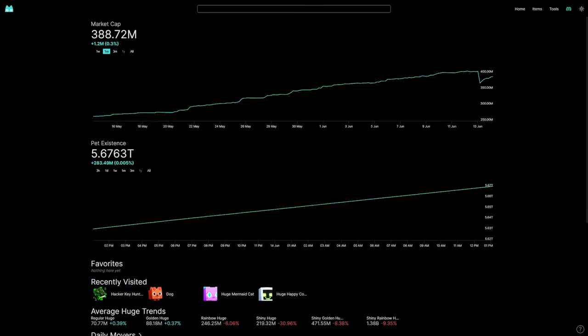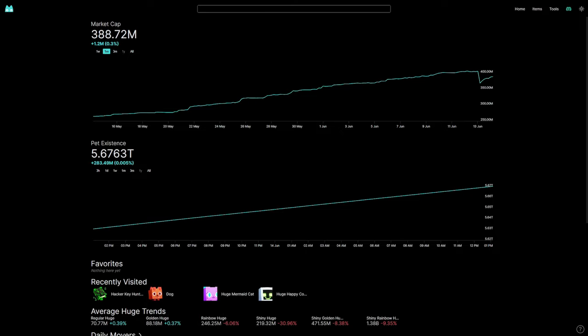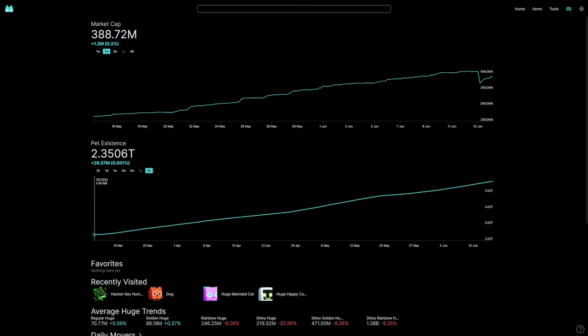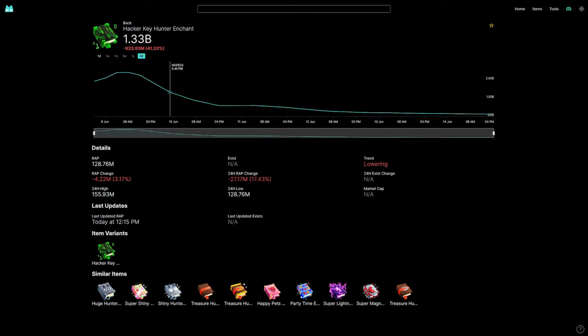The last thing I want to share is the website ps99rap.com — this is not sponsored and I'm not leaving a link in the description, just showing it on screen. When you go to the home page it shows you the market cap and a pet existence counter showing how many of each pet exist. Back in March there were around two trillion pets and now that number has more than doubled, which is crazy.